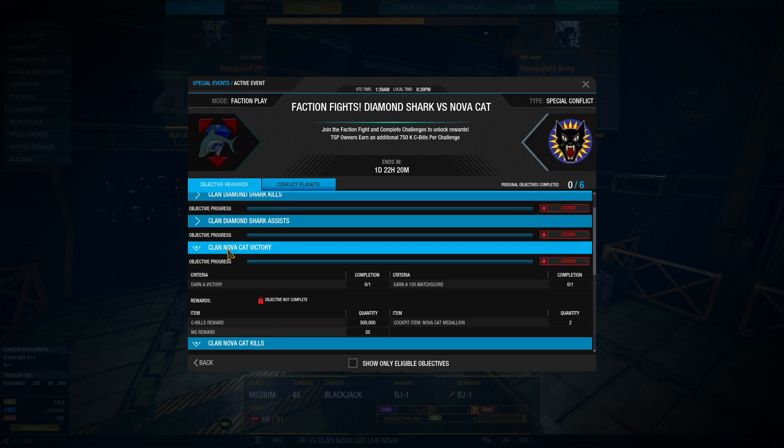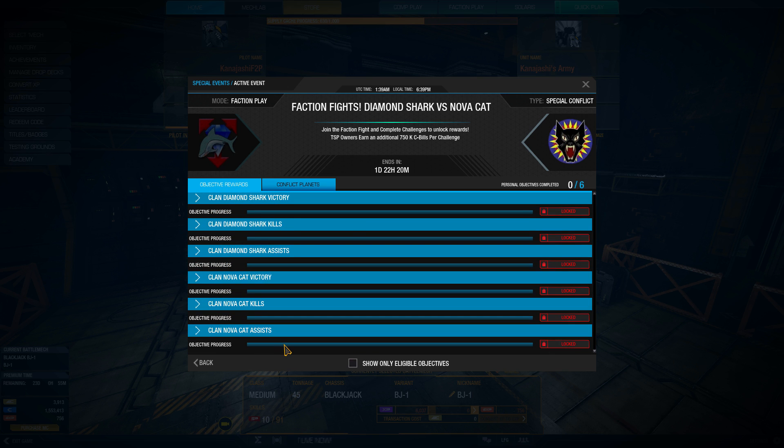We've got three things that are Diamond Shark and then Clan Nova Cat versions, and you'd have to go from both sides in order to make this function. So you have to be going to Diamond Shark, play some matches, then switch over to Nova Cat and play some matches to get everything unlocked.